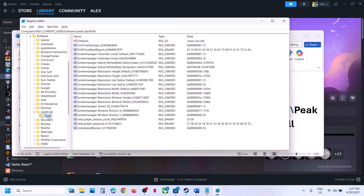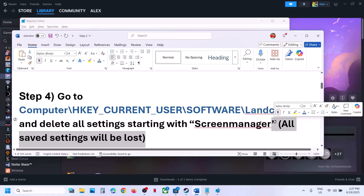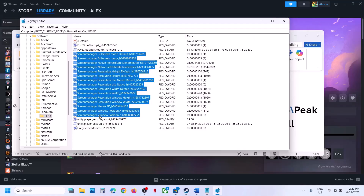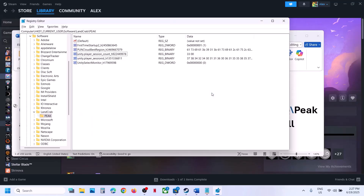Select Peak. On the right-hand side, delete all settings starting with 'screen manager' — be aware all saved settings will be lost. Select everything starting with 'screen manager', right-click, click delete, click yes. Then launch the game and check. You can also restart your computer once and then check.